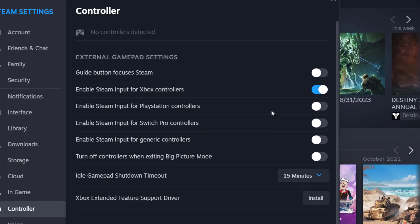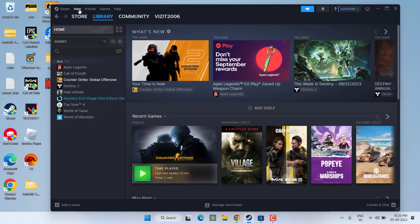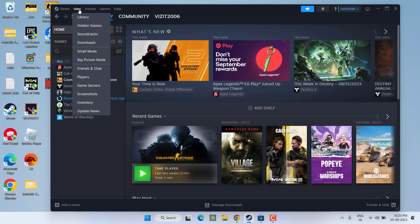Now click on the Steam menu and click on the option Settings. Here click on the option Controller, and whichever controller you are using, only toggle on that particular option. For example, if you are using an Xbox controller, only turn on that particular feature — the remaining options should be turned off, as shown.